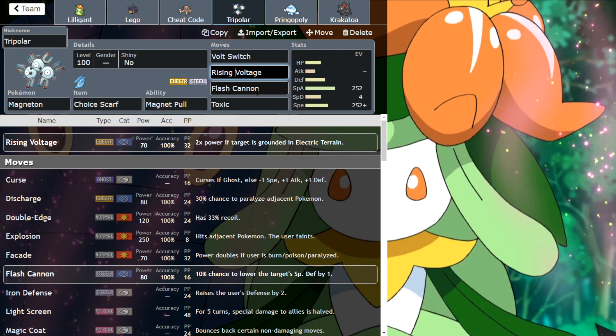So we've got Rising Voltage and Magneton. You can pick any Electric type here you want. The only reason I'm going with Magneton is because we needed something for Fairies — otherwise we'd kind of get wrecked by a Comfey, for example. I'll probably swap Magnet Pull to Analytic.